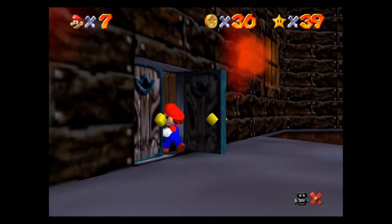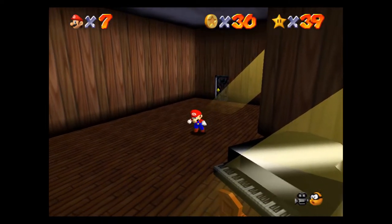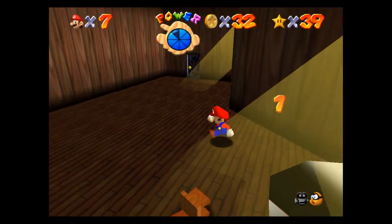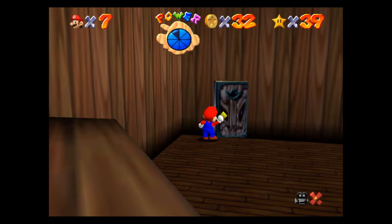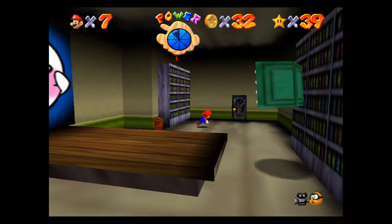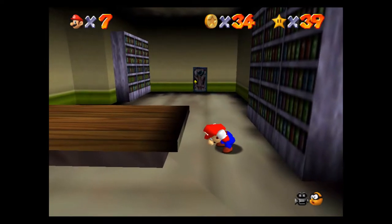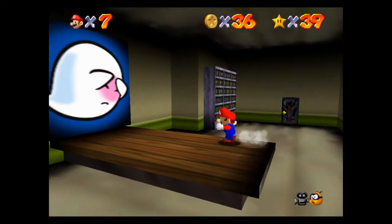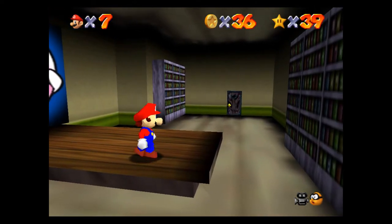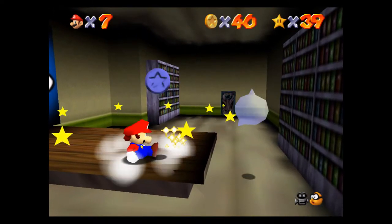We're going to start collecting the eight red coins and also collect some blue coins. I always get bit by the stupid piano — piano with the teeth. So there are two red coins in here. We'll just do a kick flip or a cartwheel flip there, maybe a back flip for that one. If you hit some of these books that are flying around, you'll get five coins from them. These two ghosts will give you blue coins.